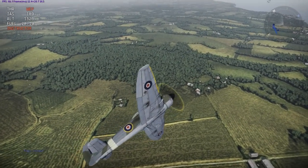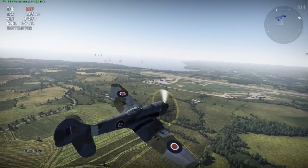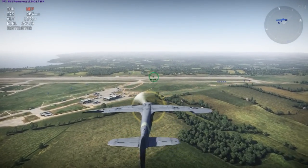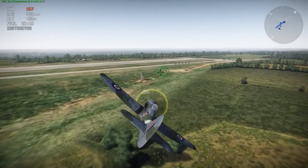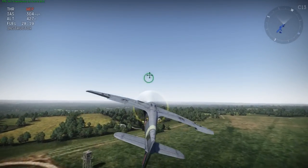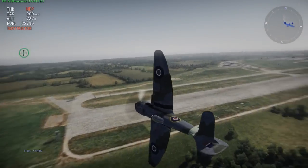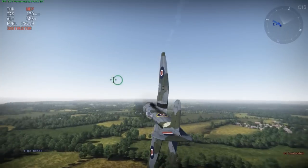One more interesting thing I noticed about the Tempest 2: it seems to have compressibility or high control forces modeled, at least slightly. At a certain speed — around 600 km/h if I remember correctly — the elevators lock up and you'll pull very loose turns. Strangely, you can be going faster than that speed and pull as hard a turn as you want, until you hit that certain threshold. Since this is an early build, it's a little buggy, but I'm sure it will get better as time progresses. It may even be fixed by the time the patch goes live.